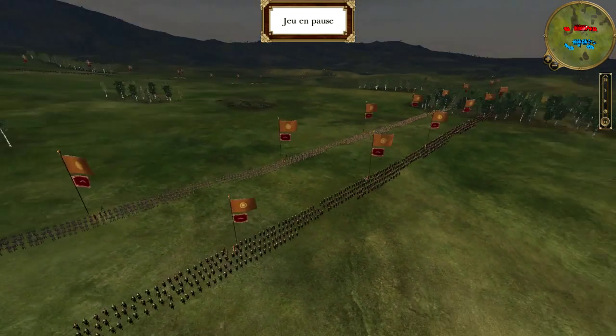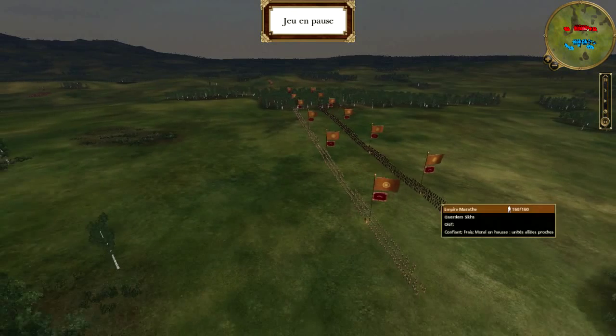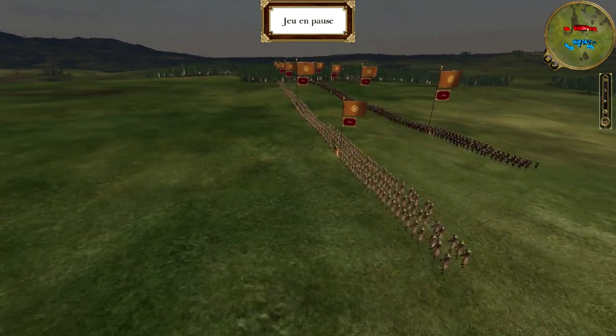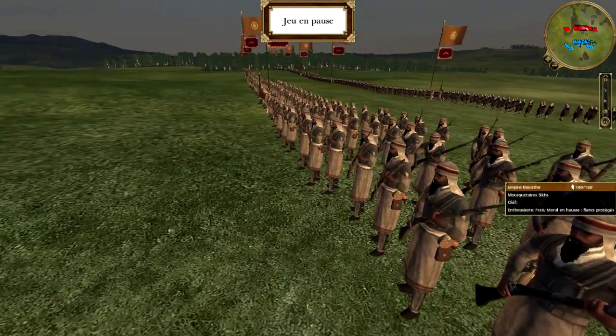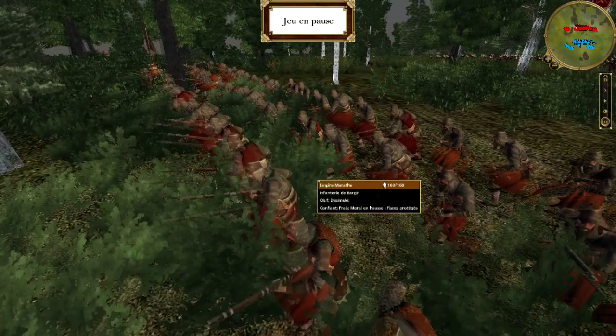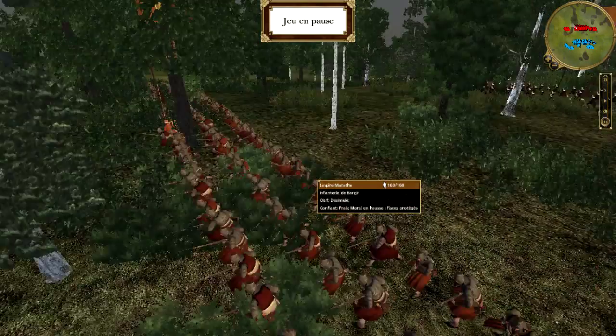So we are going to go directly to my combo d'armée. In the head of my device, I deployed 5 regiments of Mousquetaires. And by accident, I also deployed an infantryman of Bargyr — so it's an error on my part, but it doesn't have a lot of influence on the combat. It's just a bit lower quality than the Mousquetaires.